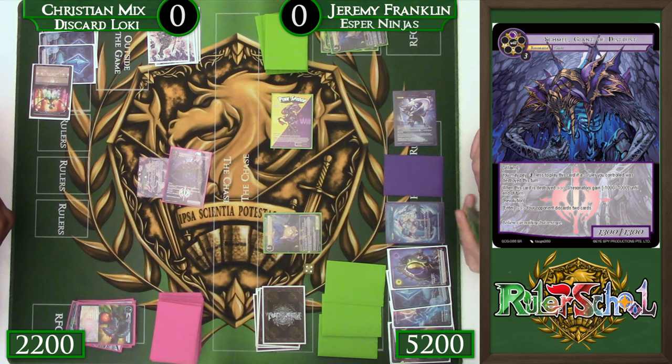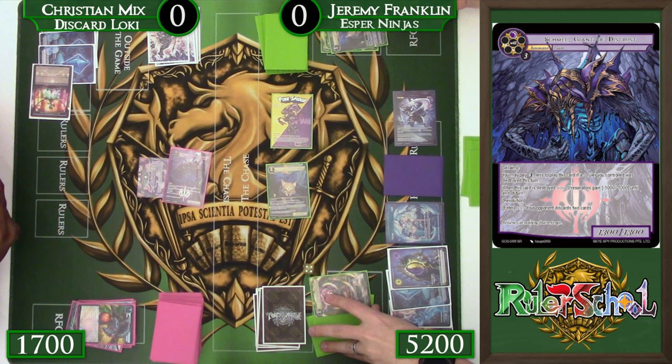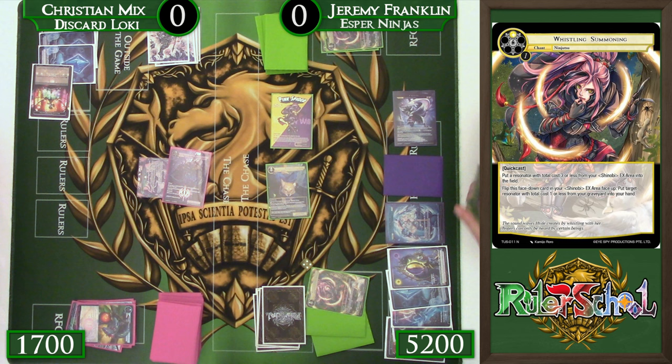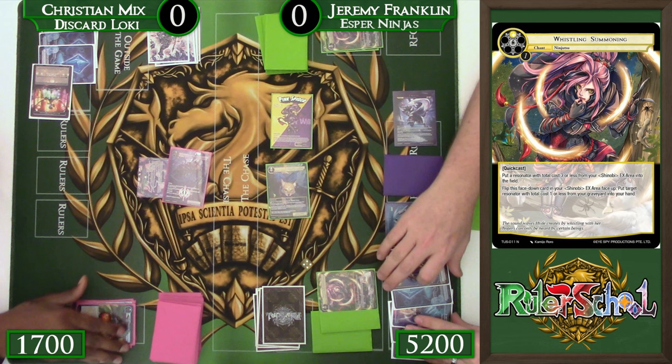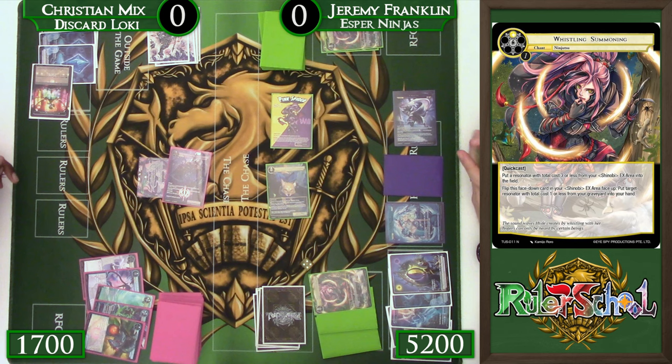Swinging in for eight with Bane and Drain — thinking this is probably not going to get blocked, honestly, because Christian's already picked up on the fact that he doesn't want my Pink Spider to get killed, because then it resets me to be able to do other stuff. There's a slight advantage in just letting Pink Spider go through — if he blocks with the Schmel, Pink Spider will most certainly die even with Bane and Drain. So we're going to go ahead and take the swing for eight. He blocks one of the foxes with Schmel, we swing for five. We flip up the Whistling Summoning to buy back that Rusty's Fox for later. We're trying to find ways to keep filling the EX area when we don't have abilities to put it face down.